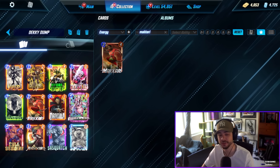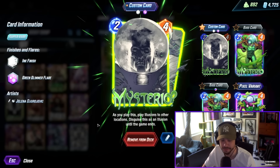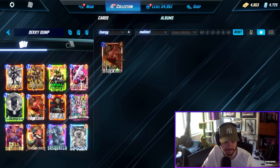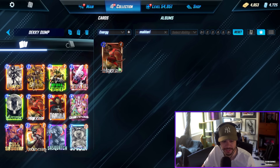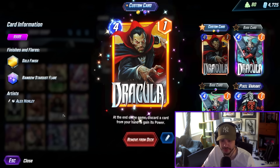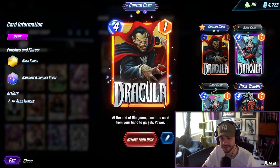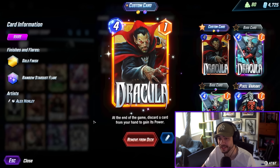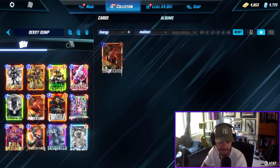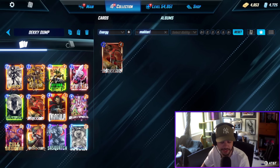Gwenpool is another reason we're playing this deck — you want to play Gwenpool, juice up your small things in hand, and dump them out. You could hit your Mysterio and have two sixes and a 2/10 on the board for just two energy. It can hit your Mockingbird, which is sometimes free. It can hit your Infinaut or your Dracula — Dracula now retains his power and just adds the power of the card in his hand, so you can get pretty big. If your Gwen hits Dracula, it's not too bad.